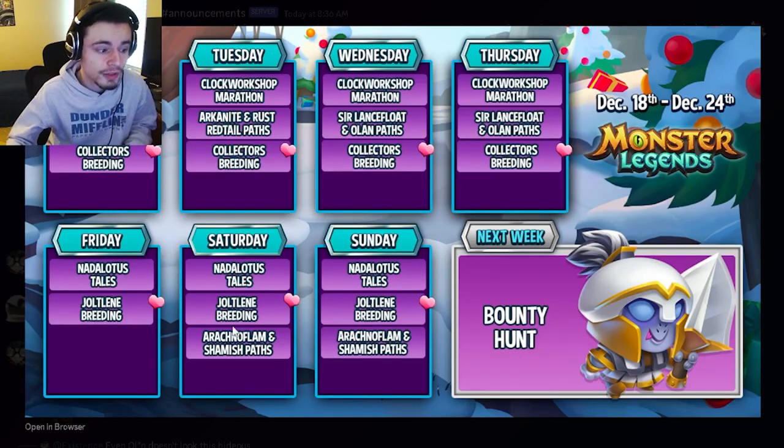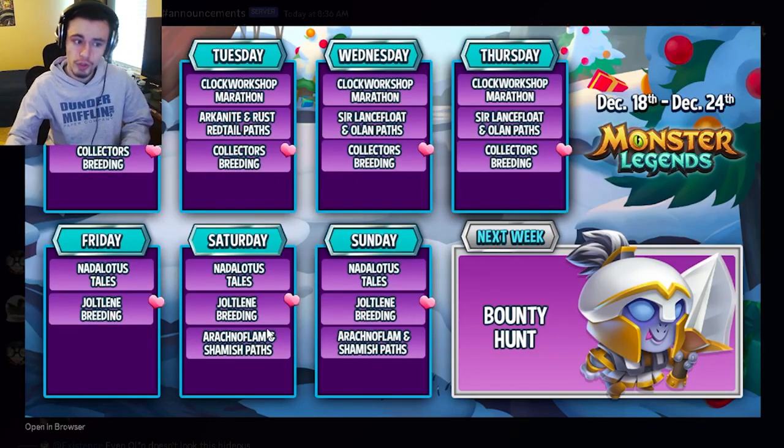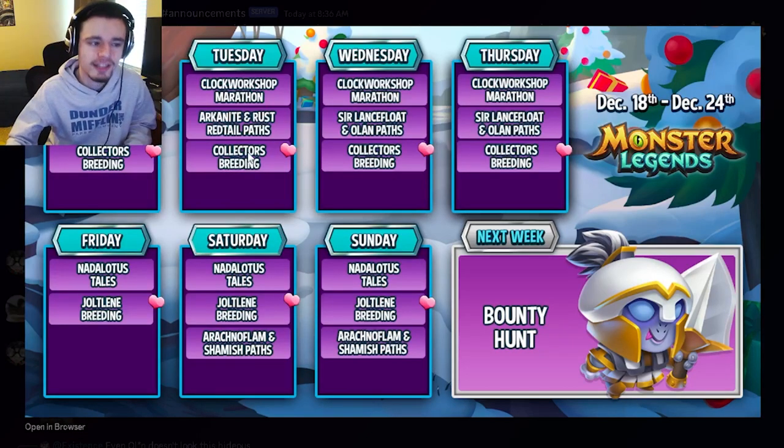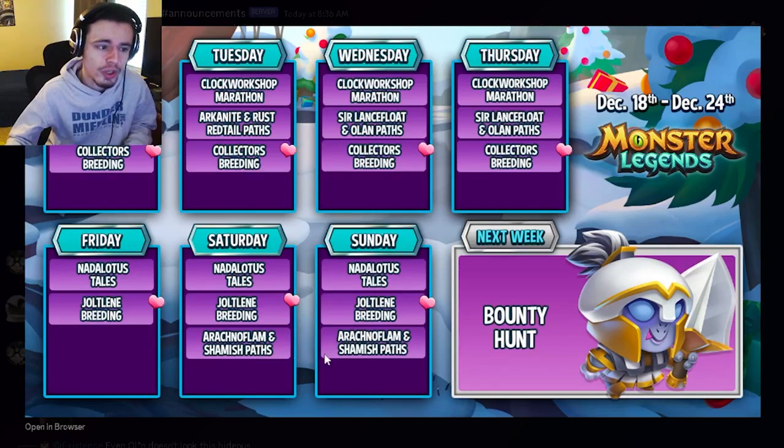On Saturday, the brand new Arachno Flame and Shamish paths start. You can go and do those to get some free mythics, but you only need to do those if you need them for books — like the other paths, they are kind of older monsters and not very great. But if you need either of them for books, go ahead and do them.